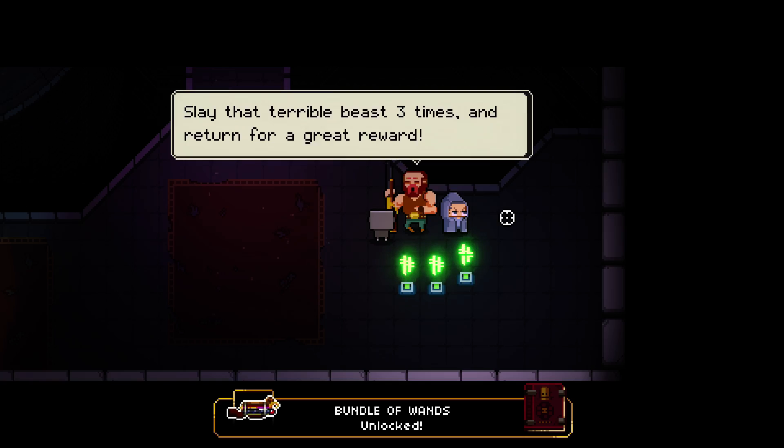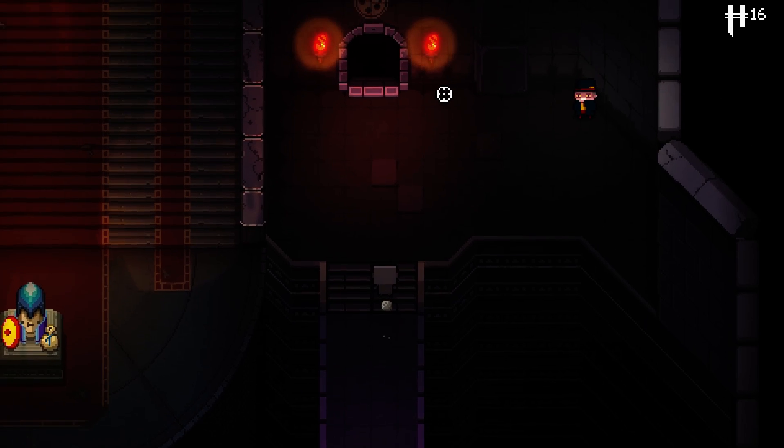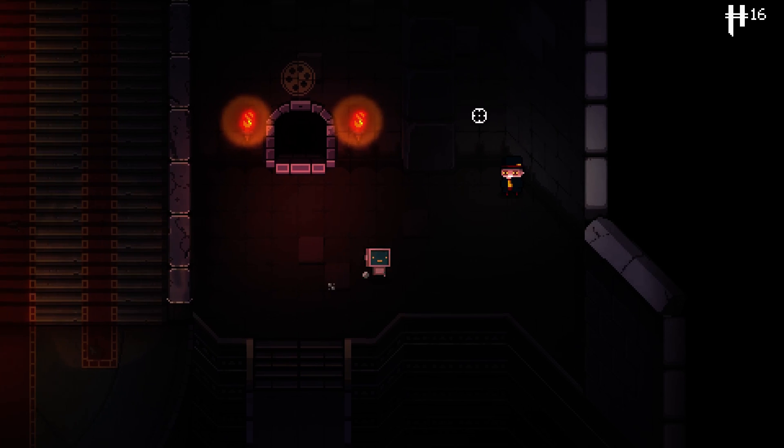I got the bundle of wands, which is pretty good. Now I need to kill the Beholster a few times. That's not the easiest thing to do. Also, I still don't know what this guy wants, but don't tell me.